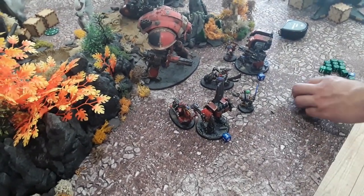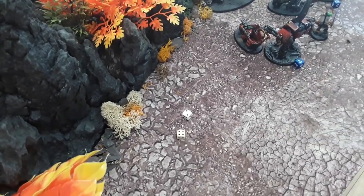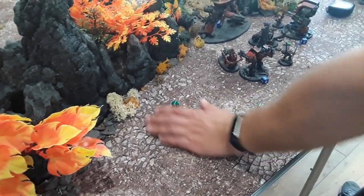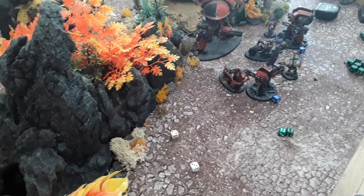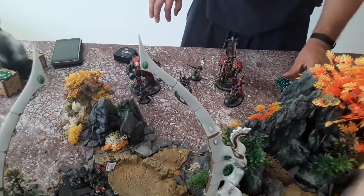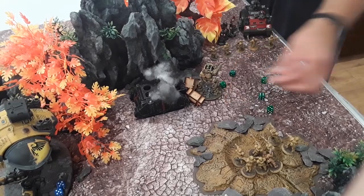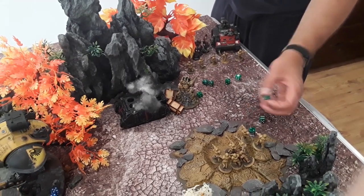This tank opens up plasma cannons into the marine squad — not overcharging against single-wound models. Two shots, one wound through — 6+ save needed, fails. Marine squad down. Lascannon at the Leviathan — snake eyes, missed. Battle cannon 2d6: five shots, three hits, three saves at minus two on the Leviathan. Two go through — four damage. Leviathan down to two wounds, still alive. Then the other tank: autocannon at the Deredo — one hit, one wound, two damage. Minus one saves at 4+ — failed, two damage taken.